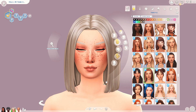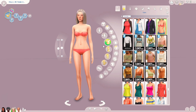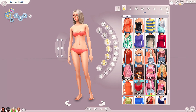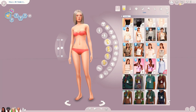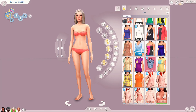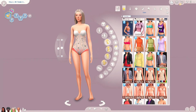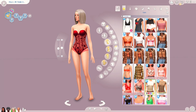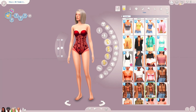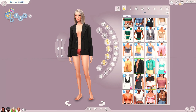We're still going with the blonde. For her fit, we're going to go something a little bit spicier. My brain defaults to a corset because I love them - and she's going to wear reds. I know this is kind of super cliche to have our serial romantic be the spicy sim, but come on - it's just cute.